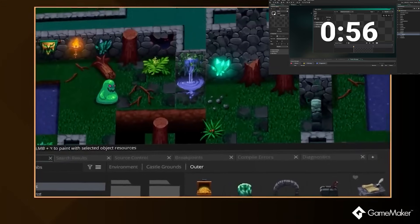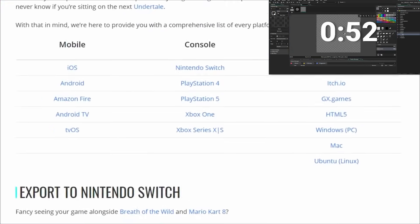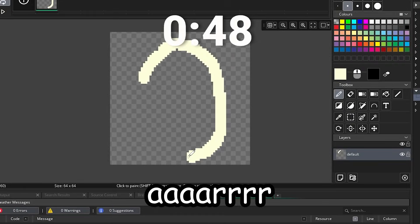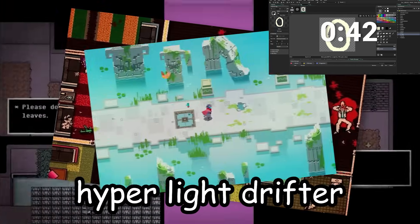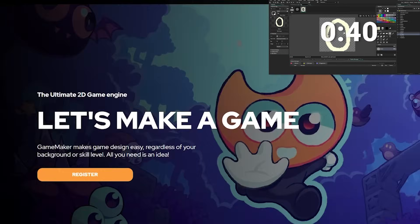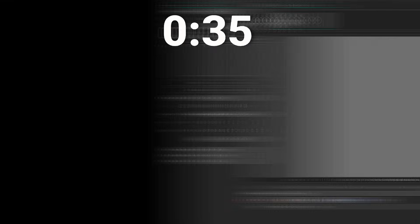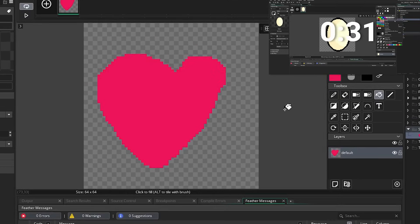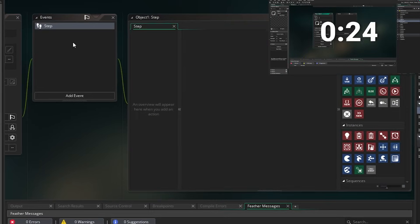GameMaker is a friendly game engine for both beginner and advanced users. It can be used to make cross-platform games for desktop, Xbox, PlayStation, Nintendo and more. Let's make an egg. It has been used to make successful games such as Undertale, Hotline Miami, and Hyper Light Drifter. GameMaker also has no level of entry, meaning that anyone can start making games. Something I love is that everything you need to make games is in the engine itself — you won't ever need third-party software to do anything. This includes having the ability to create sprites, edit scripts, and create animations, all within GameMaker.